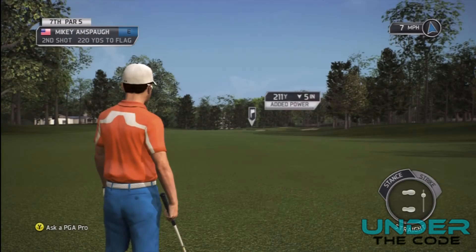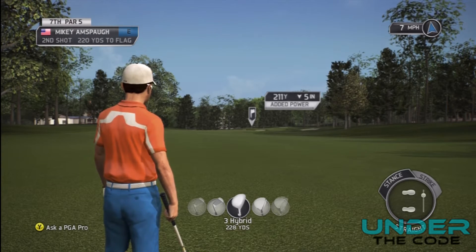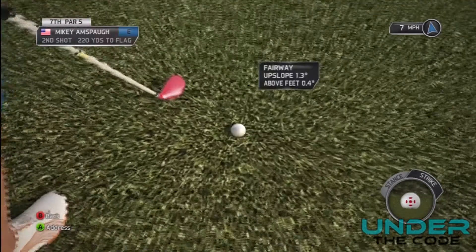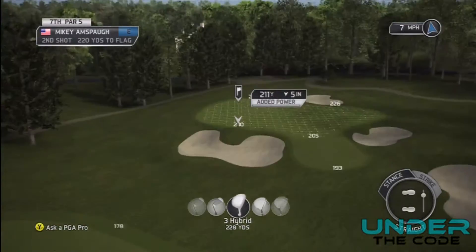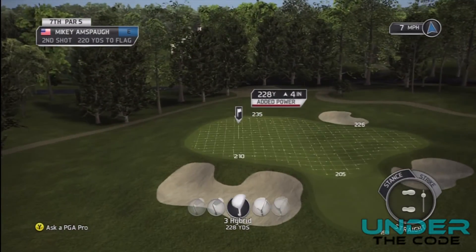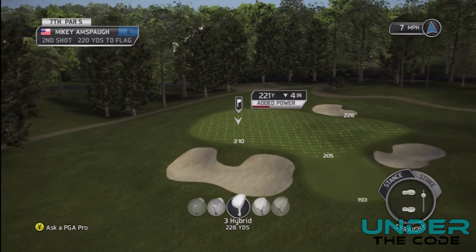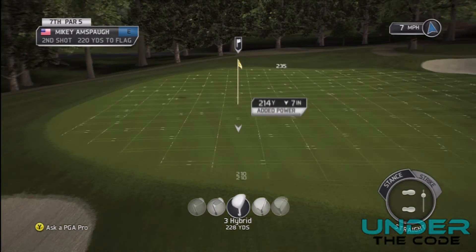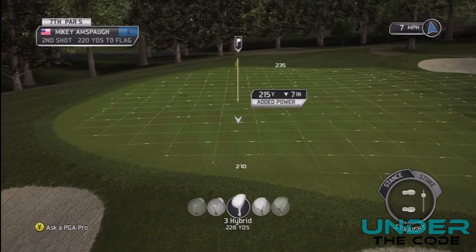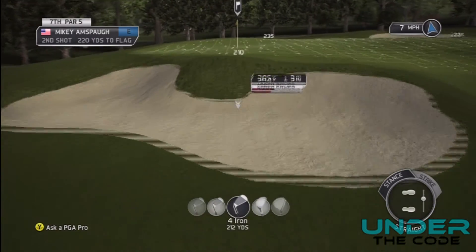I'm left with 220 yards to the flag as you can see in the HUD in the top left. The first thing I'm going to do is check my lie by pushing down on the left analog stick. It's relatively flat, only 0.4 above my feet, so I don't really have to worry about that. As you can see there's not a whole lot of room in front of the green. It is average course condition so the ball will sit relatively well. I'm going to try to land it around 214-215 and play the wind.